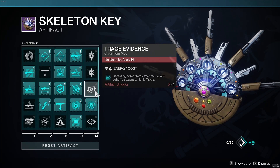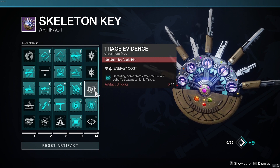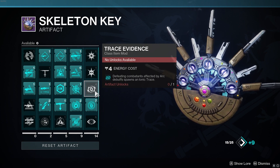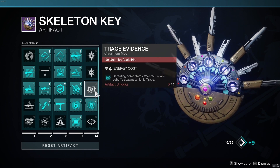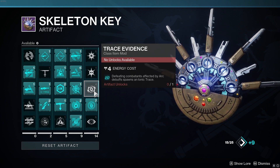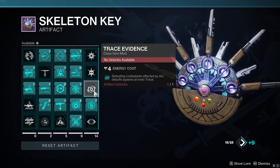One thought I had is that using Spark of Ions in tandem with Trace Evidence would be very good because an arc debuff would literally just be jolt — so in theory, if you get a kill on a jolted enemy, it could spawn two Ionic Traces. I tried Trace Evidence and I don't know if it got disabled or if it's bugged, but I saw absolutely no difference. I tried it by itself and literally didn't see any Ionic Traces spawning even when I got kills on enemies that were blinded and jolted. If this does get fixed, I'd highly recommend using it instead of the fragment, because the fragment has a cooldown whereas Trace Evidence I don't think would have a cooldown.